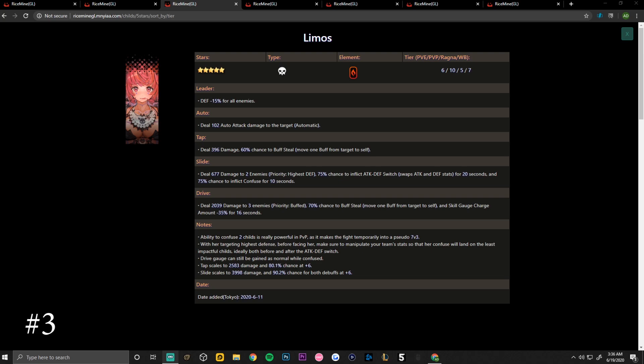Coming in at number three is the fire debuffer Lemos. Her PvP ranking is currently a 10 on Rice Mine, PvE a six, Ragnabreak a five, and World Boss a seven. Her leader skill is defense minus 15 percent for all enemies. Her auto attack deals 102 damage. Her tap skill deals 396 damage and has a 60 percent chance to buff steal — moving one buff from the target to self.